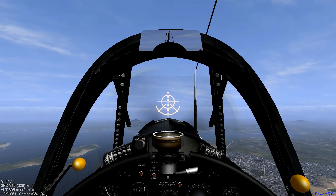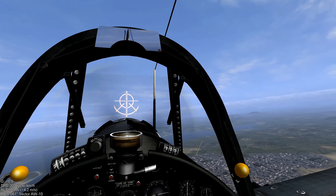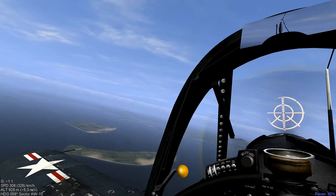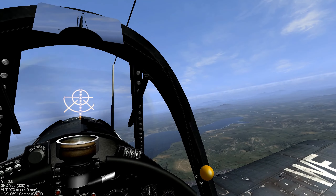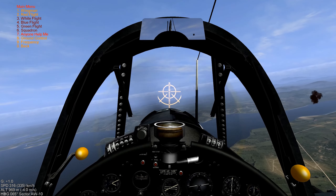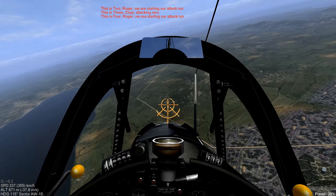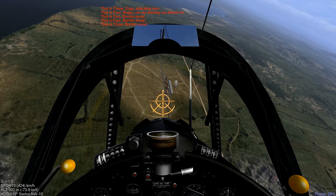Flying for VMF-214, the Black Sheep. Sky looks clear. We can make out the railyard just up ahead. Flak is picking us up. We're going to assign the triple-A battalion defending this site as a target for our wingman, and we're going to go in with a stick of bombs.